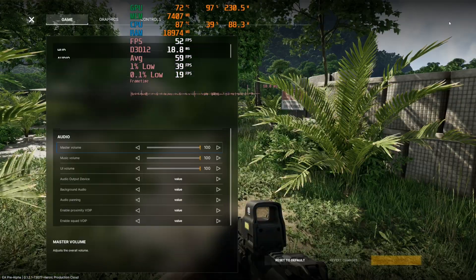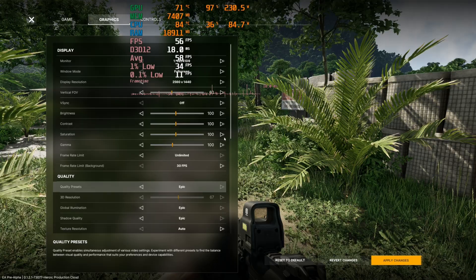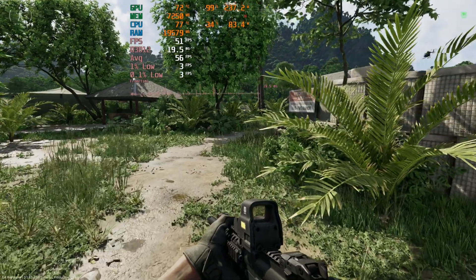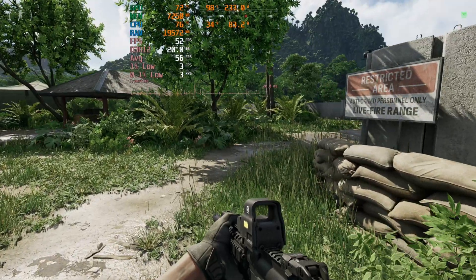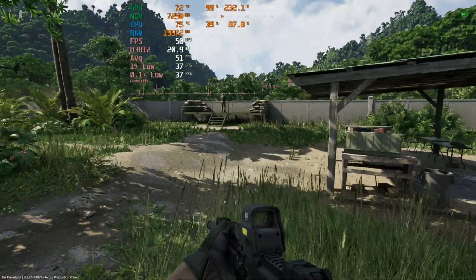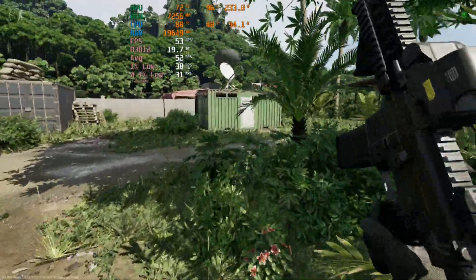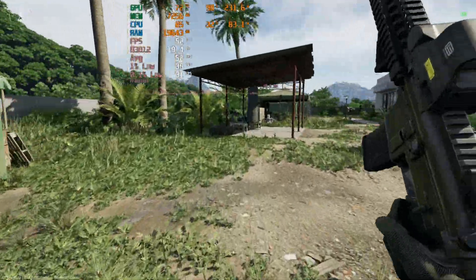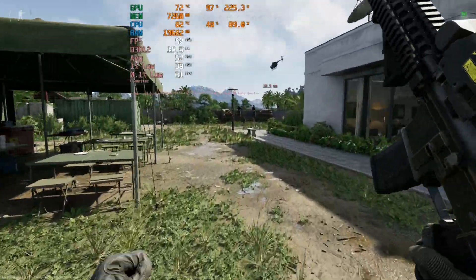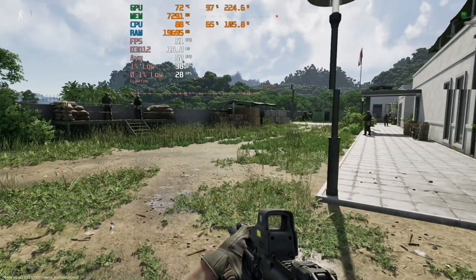Just for the science, let's see what going to the epic preset does — I imagine it's not going to be good, and we're going to keep the DLSS on quality. Yeah, absolutely nowhere near — 50 FPS. So I would say something like 1440p medium with DLSS on quality is probably where I would land if I were playing this with a 3070 on my 1440p display. Somewhere like that.